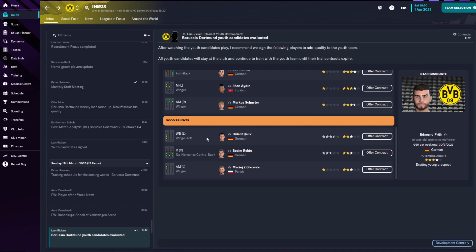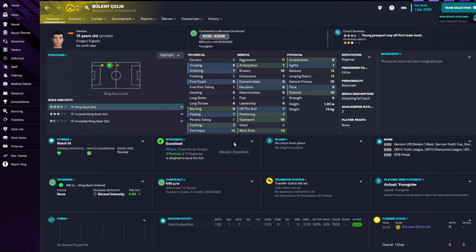Moving on to the last good talent — a wing back that can play on the left, Buland Shalik. His parents are probably Turkish. Not gonna make it, and that's all I'm gonna say about this guy.